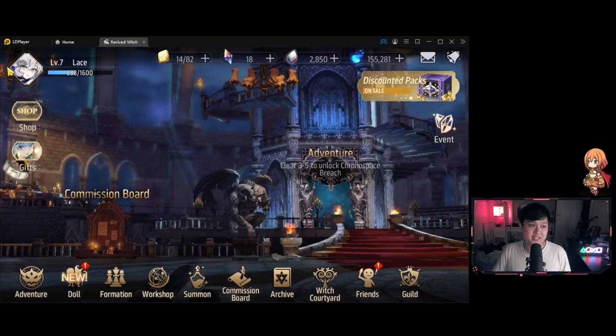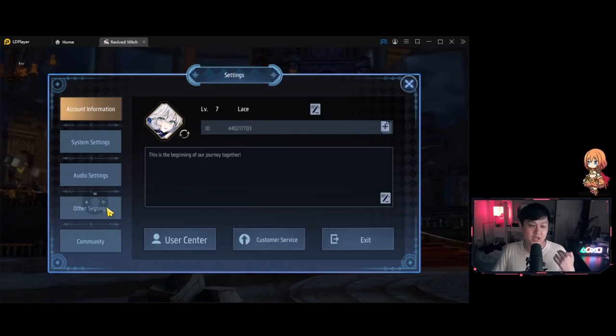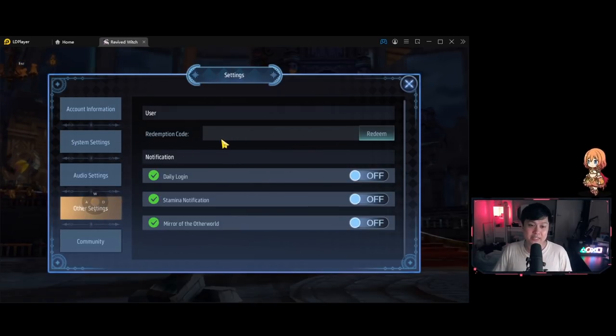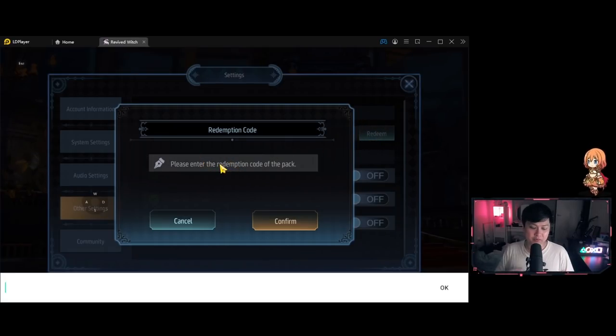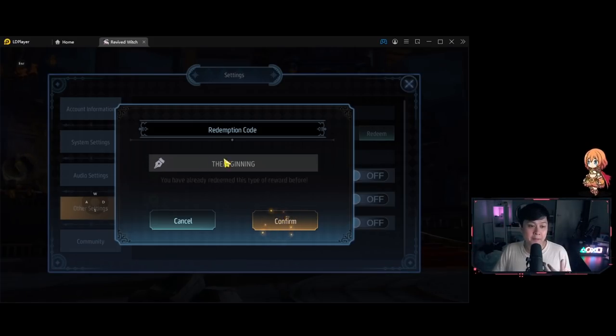Head over to settings, click your portrait profile, go to other settings, and you'll see 'Redemption Code.' Click redeem and then enter the code 'BEGINNING' - one word, all caps. I've already redeemed it so it won't work for me, but that pop-up should give you assurance that you'll be getting something. I'll leave it for you guys to be surprised as to what exactly the code gets you.